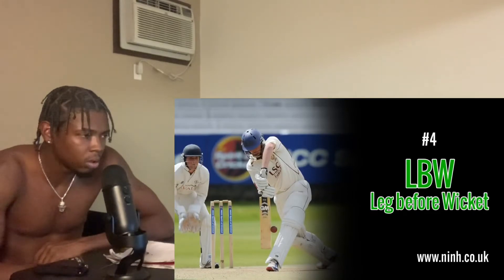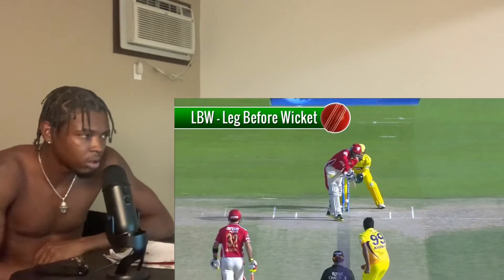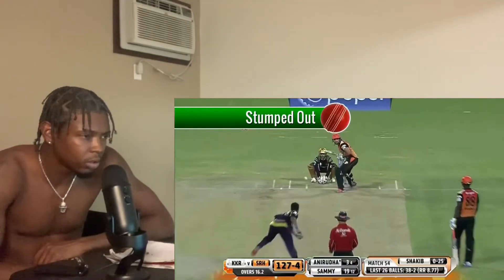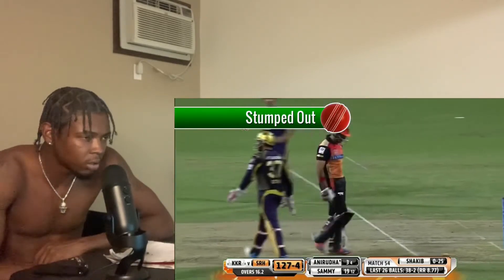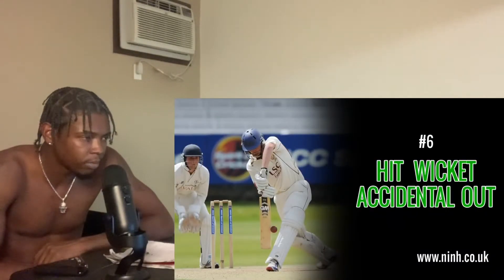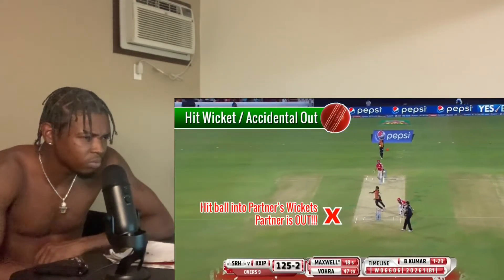Number four: LBW — if the ball hits the batsman's leg and the umpire thinks the ball would have hit the wickets if his leg wasn't in the way, he is ruled out by LBW — leg before wicket. Number five: stumped out — if the batsman swings and misses the ball, the wicketkeeper can catch the ball and push it into the wickets; if this happens before the batsman can return to the crease, he's been stumped out. Number six: hit wicket — a batsman can get himself out by accidentally hitting the wickets themselves.